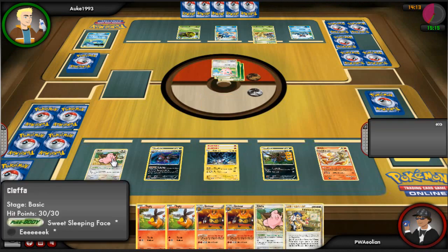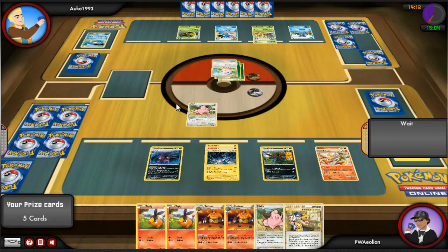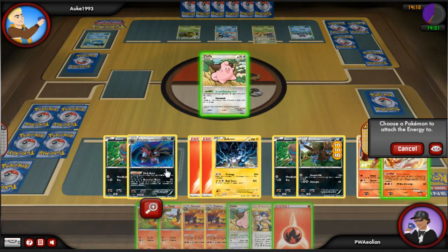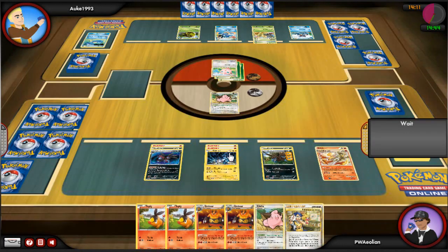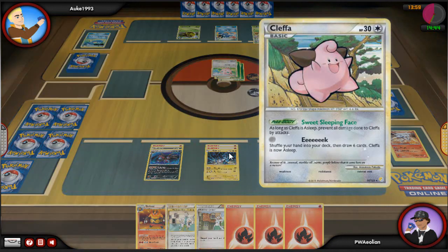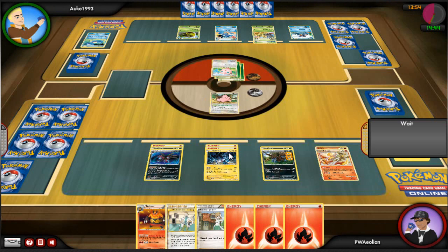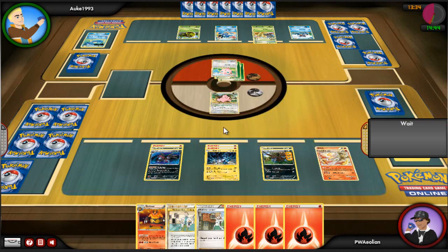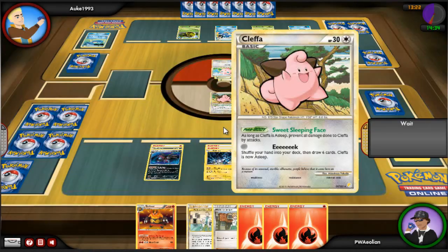My Reshiram is obviously going to get knocked out thanks to all the sleeping — he's really feeling happy with himself at this point. I send in my Cleffa and shove an energy onto my Hydreigon, then refresh my hand getting several more energies. The problem is I got an Emboar but no Tepig, which really annoys me — I traded out both an Emboar and a Tepig and probably should have put one down at least.